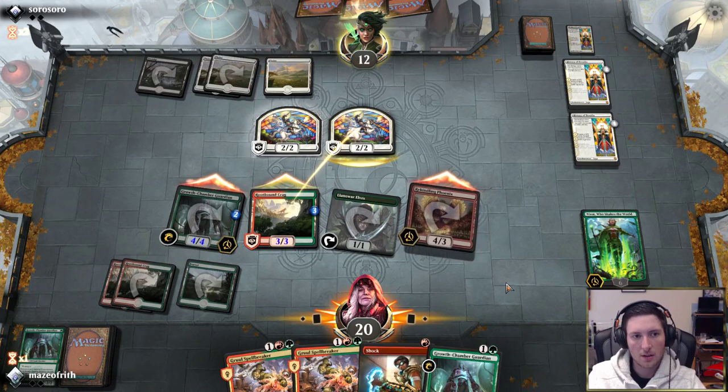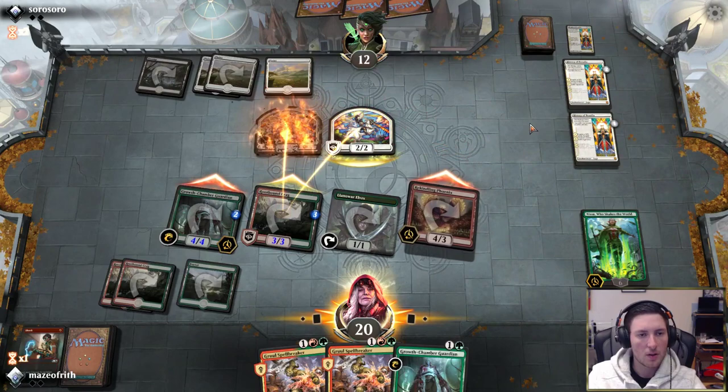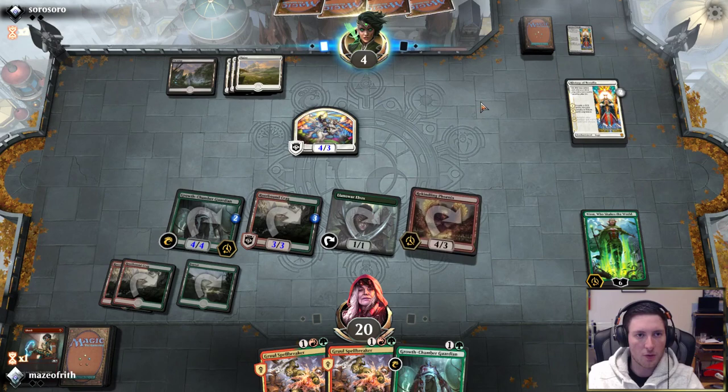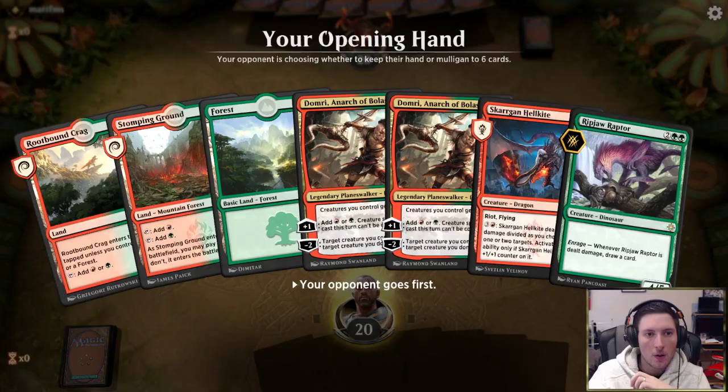Although the opponent did just make 2/2 Knights for the majority of the game. We shock down one of the Knights and take the kill — opponent's at 4 and their face will be exploding very shortly. There are some triggers: a 4/3 Vigilant Knight, Knight of Malice, Ajani's Pridemate. And the opponent explodes. That was a pretty reasonable game.